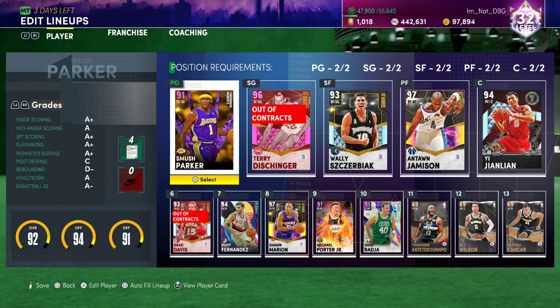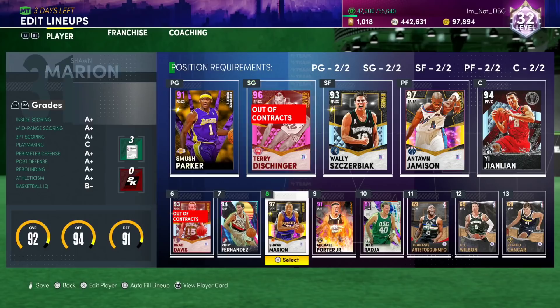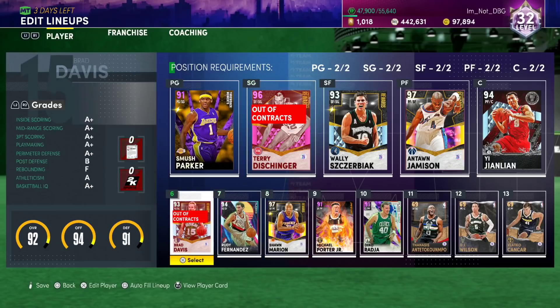Yes, Lonzo is better objectively. But for what I do, Smush is better — for what I need him for. I would definitely rather have Lonzo and Brad Davis, though. The point I'm trying to make is: get players that suit you.